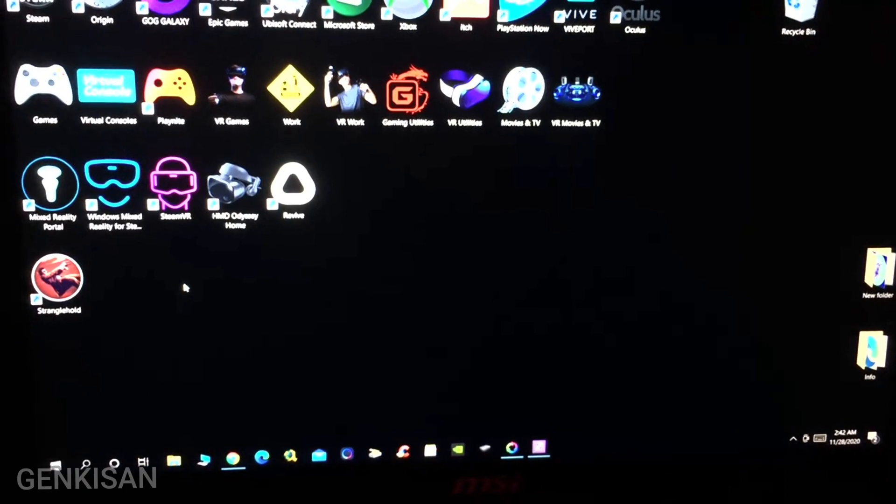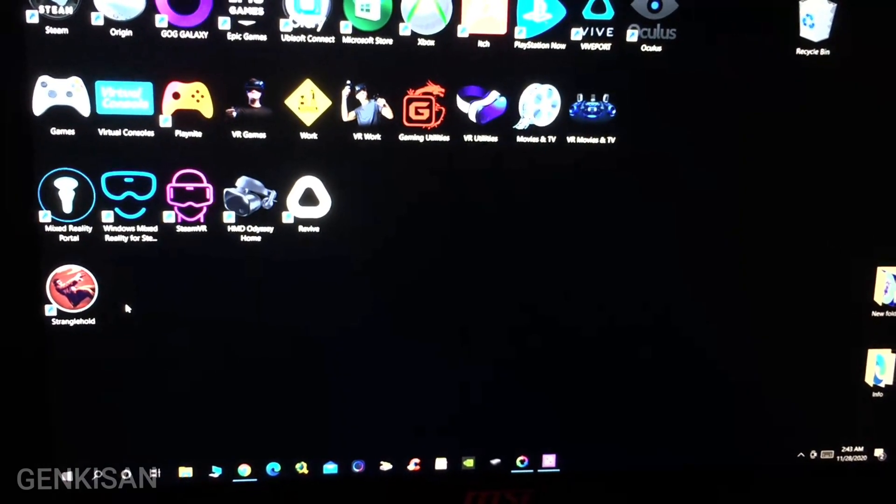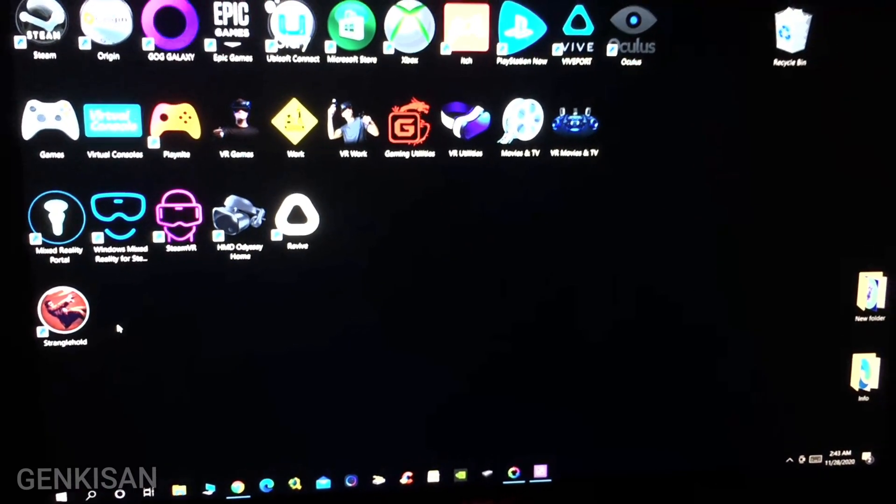I picked up Stranglehold earlier today on GOG, and I found that there was a black screen problem. So for anyone else who's having this problem, I'm going to show you how to fix it.